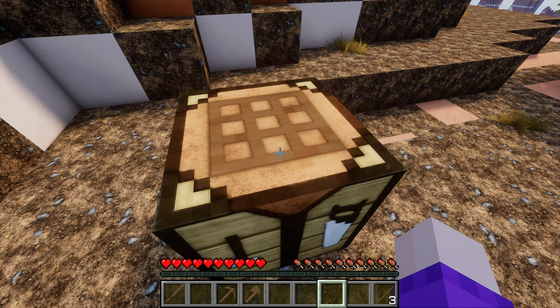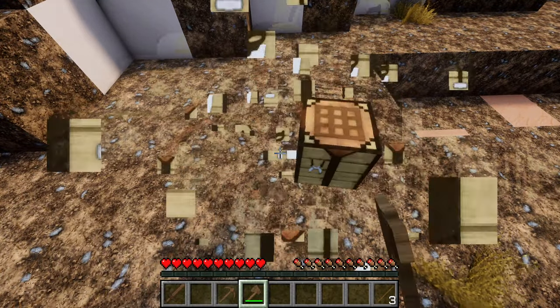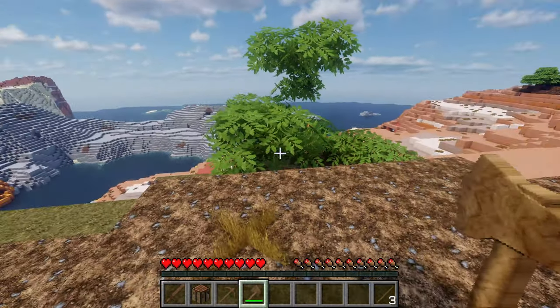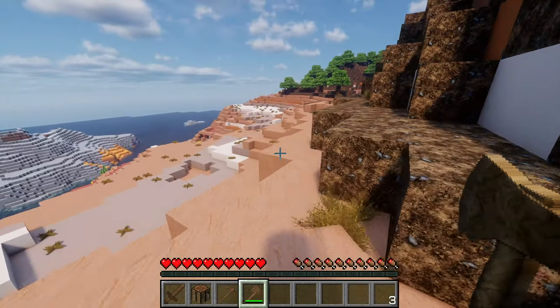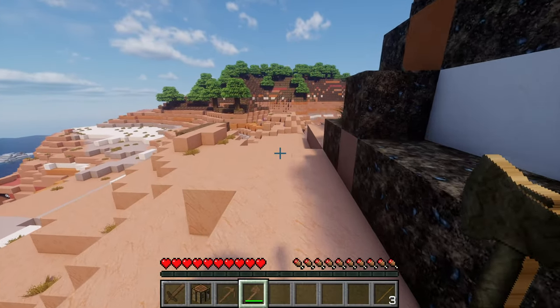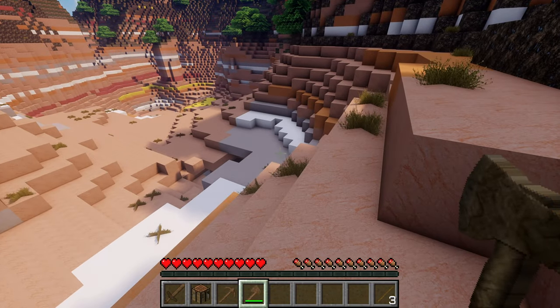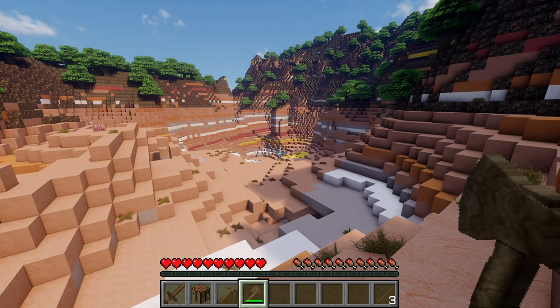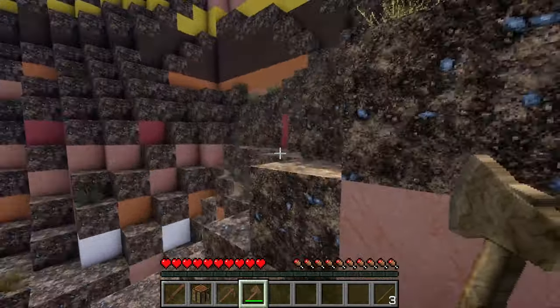Let's quickly do this - we're going to have a little explore around and hopefully find some sheep so we can make a bed. We're not strong enough to go fighting spiders yet. That is an awesome place to have a little mine, but I imagine we're not going to find any sheep around here. Let's get to the very tippy top of this mountain and see what we can see.